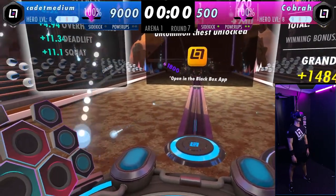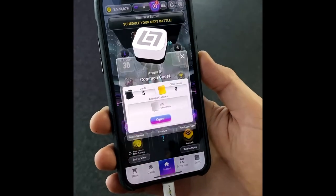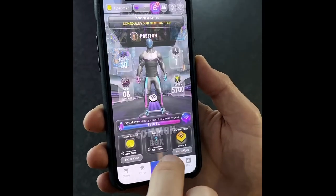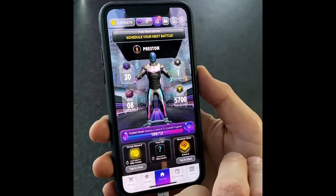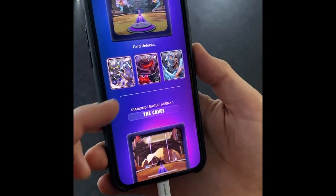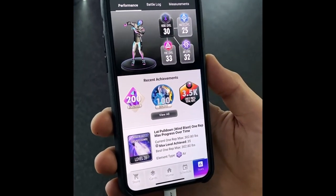This is the mobile app showing my profile. I got a free gift — you can see the different champions I'm unlocking. As I unlock more champions, they level up and get stronger. I won, so every time you win you earn trophies. I have 5,700 trophies. You can see the arena I'm in — you start at the bottom and as you earn more trophies you progress to bigger and better arenas and unlock new champions.